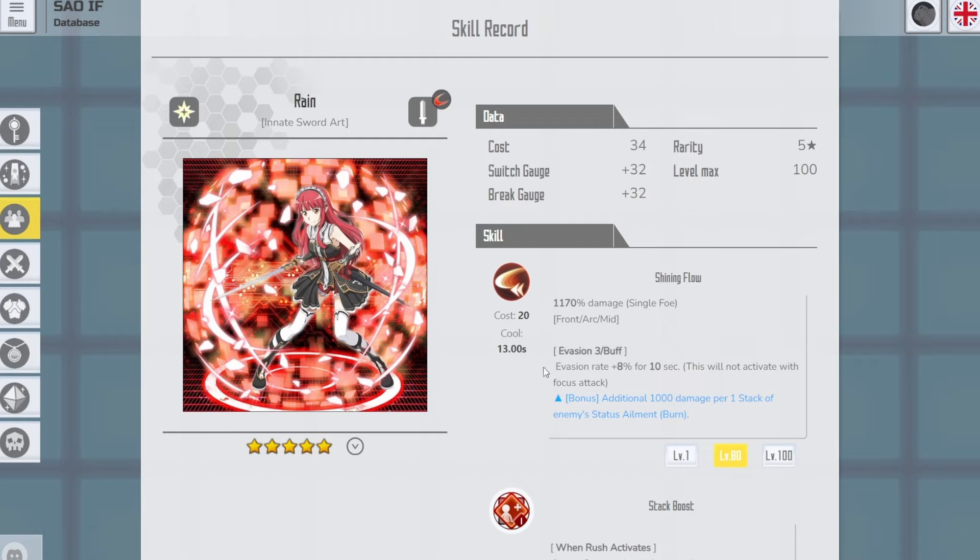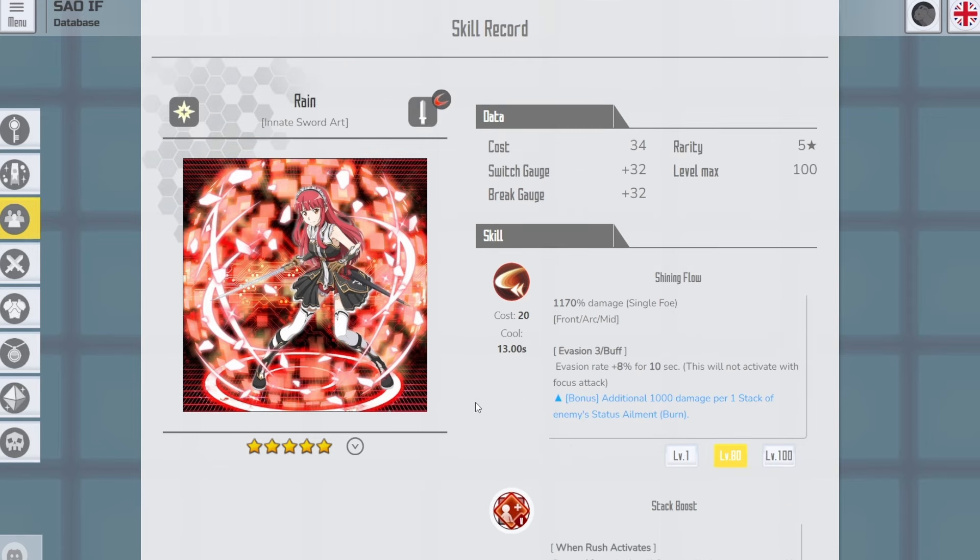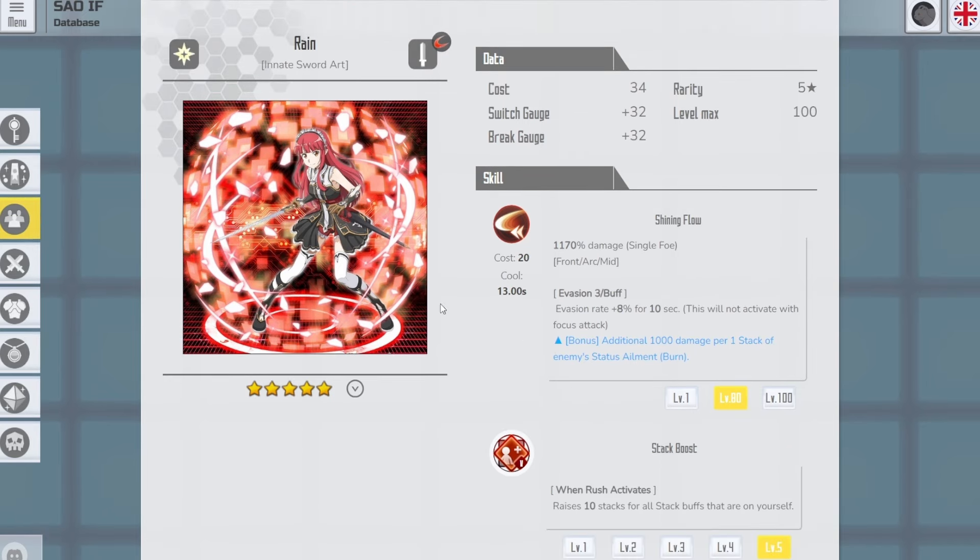Innate Sword Art Rain deals 1107% damage to a target. When you use the skill, you gain 8% evasion rate for 10 seconds, which is alright. You also deal additional damage per stack of the enemy's burn status — so if the enemy has 99 stacks, you deal an additional 99,000 damage, which is decent. When you use rush, you raise stacks for all the stacks on yourself. That is nice to have if you are playing around stacking.